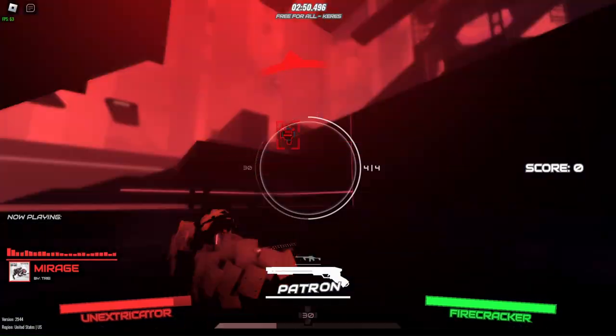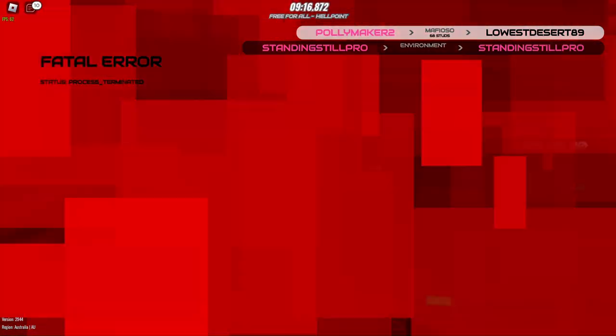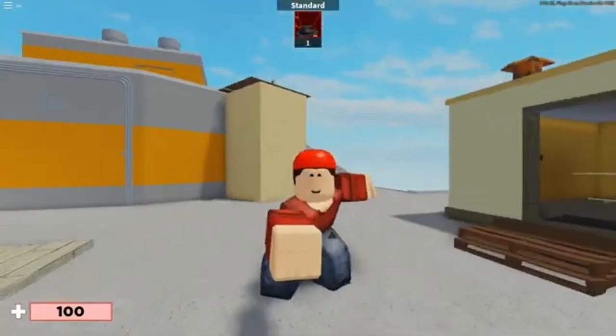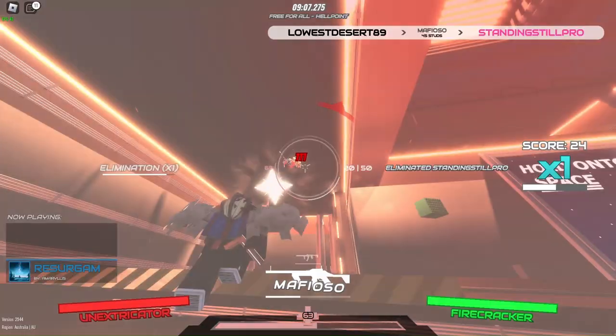Here's a quick tutorial on how it works. If you stand still, you die. If you run in a straight line, you die. If you run away from a fight — you see what I'm trying to say here? My point is, the more predictable your movements, the faster you die. Remember, this is an arsenal. Movement on the Y axis is just as important, if not more so, than horizontal movement.